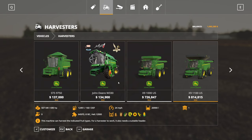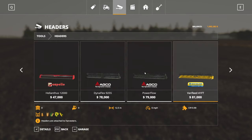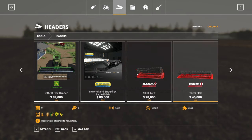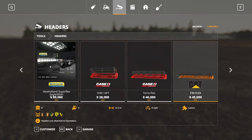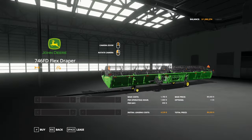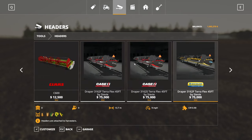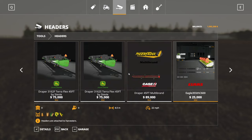We're going to purchase that. I think we'll probably just stick with the one combine for now. Unfortunately, I don't think there's actually a 746 flex draper head. The 50-foot header has never been released for this game — that would definitely be a cool addition. I believe it's the 55-foot header you can get with the John Deere X9.